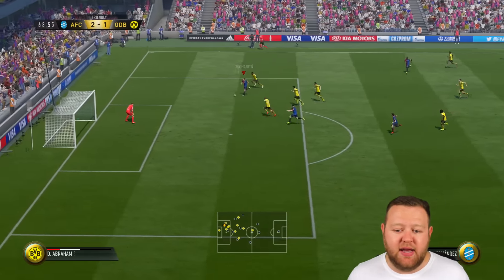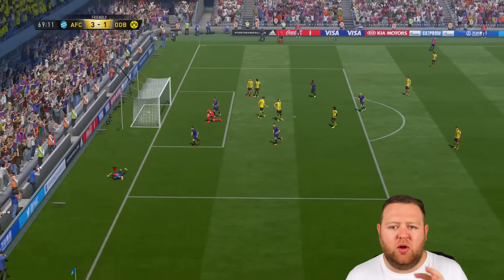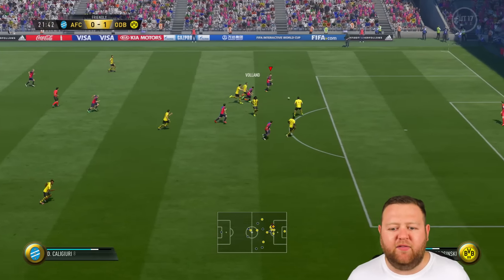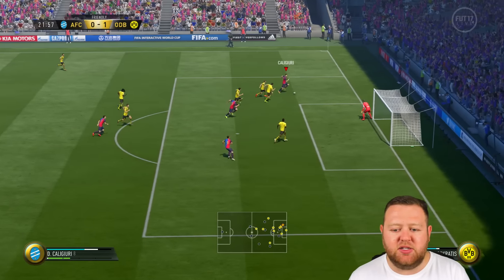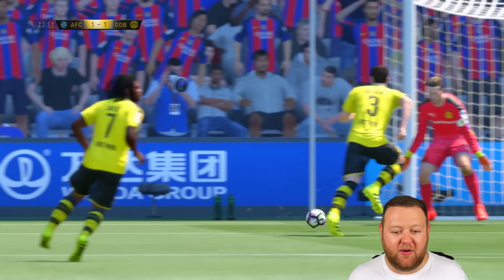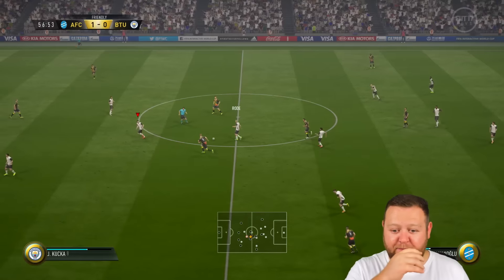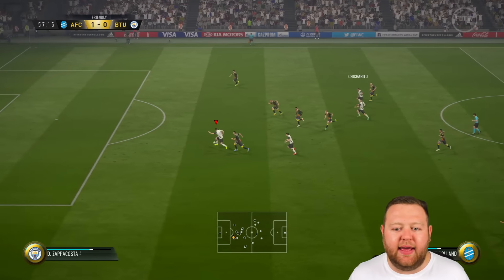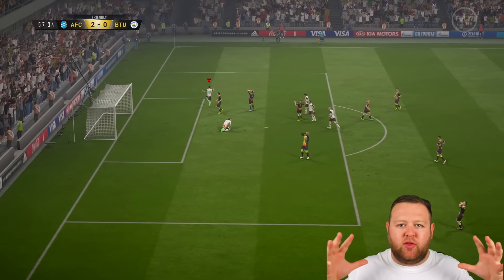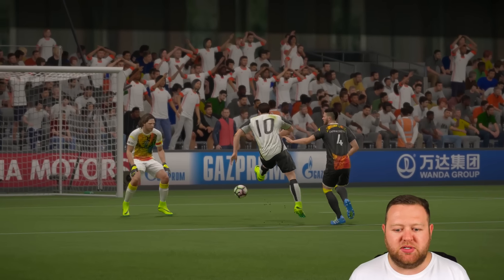We scored lots of goals — a great partnership up front. That whole trio of Calhanoglu at CAM, Volland and Chicharito up front worked wonders. Caligiuri got stuck in as well, and there's this goal where he does a skill shot and it nutmegs the goalkeeper — goes in off his backside. Caligiuri and Dembele getting involved was most important because it really dragged the play out wide so that there were gaps to thread the new threaded through balls.